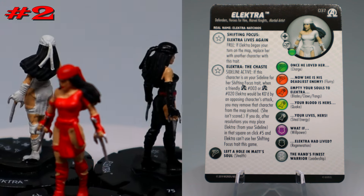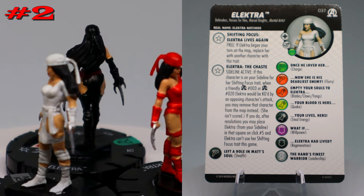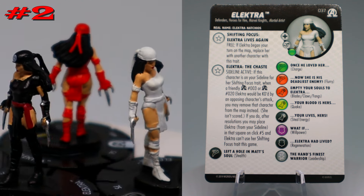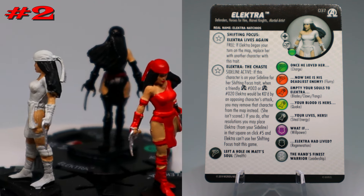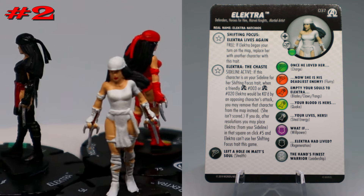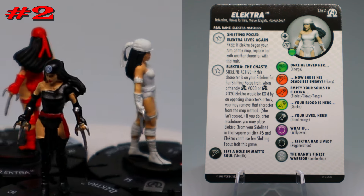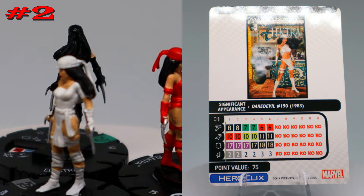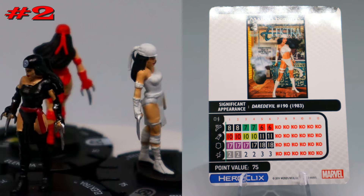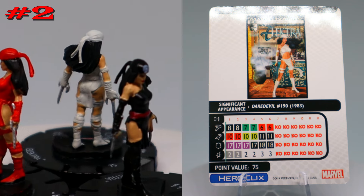Last but not least the rare white suit version — she has a sideline active effect: if she's on your sideline via the shifting focus trait, when a friendly number three or number 20 Elektra would be KO'd by an opposing character's attack, you may remove that character from the map instead. She isn't scored, and after resolutions you may place Elektra from your sideline in that square on click number five. Elektra then can't use her shifting focus trait this game.